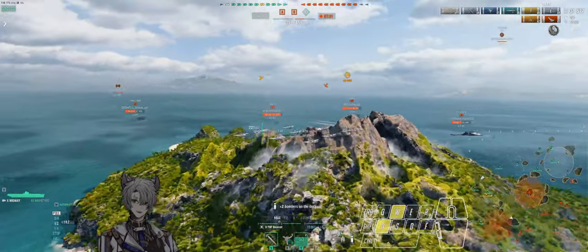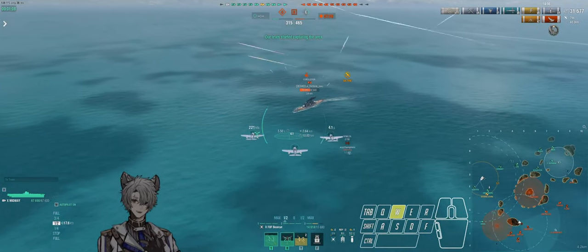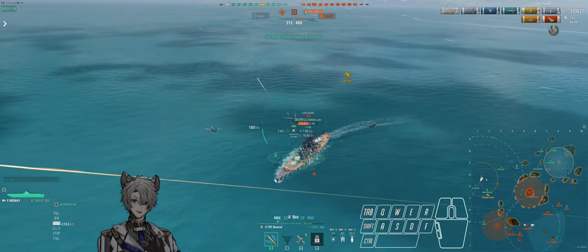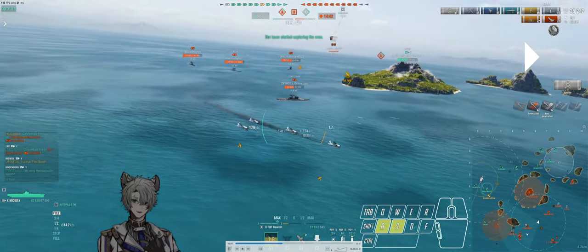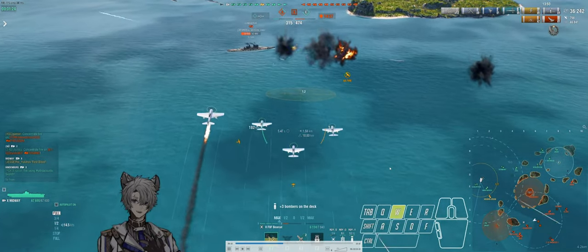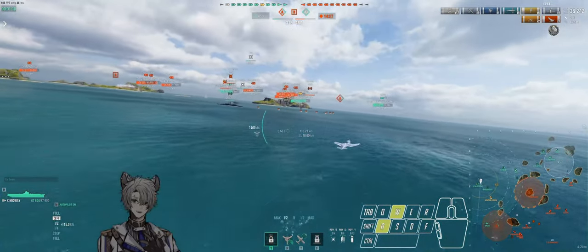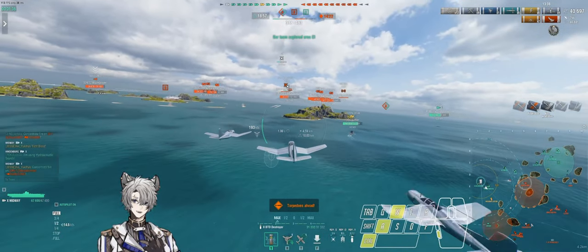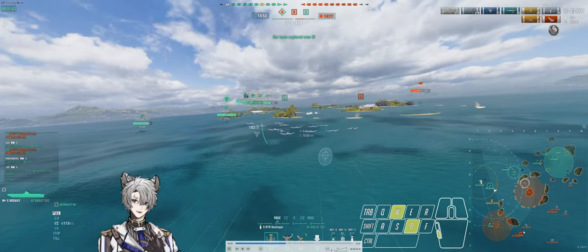Now that A cap is opened up, I can pretty much do whatever I want for the time being. We still need caps, so I need to decide what target to focus down next. I decide to go after the Conqueror. After finishing my strike on the Conqueror and flying away from the anti-air bubble, only the Conqueror's AA is hitting me. I peek at the Hindenburg a little bit but long-range Hindenburg AA is basically nothing. My rocket strikes here are more of a stalling tool - I'm not going to use dive bombers or torpedo bombers since they're too grouped.